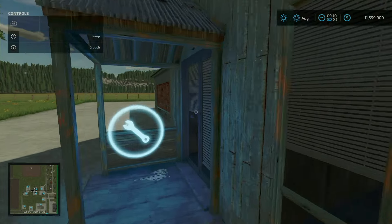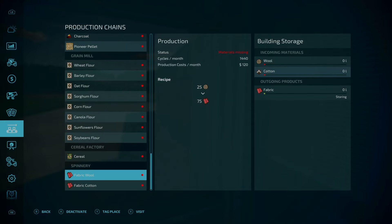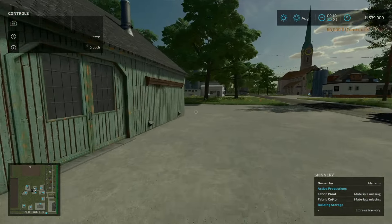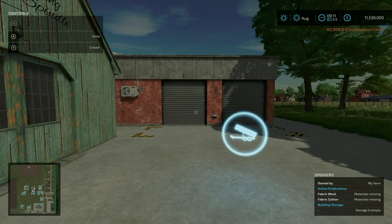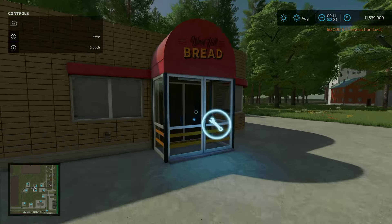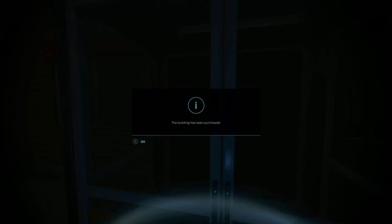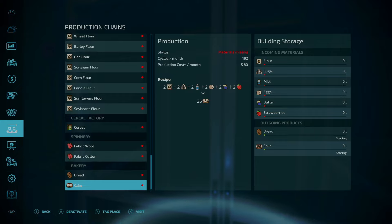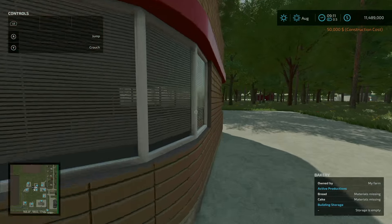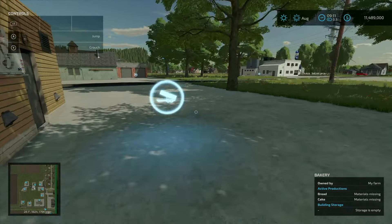Here we have the spinnery for 60,000 — standard recipes there. Across the street we have the bakery for 50,000. That one also appears to be standard. Output here and input over here.